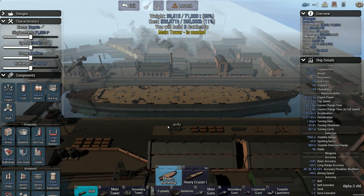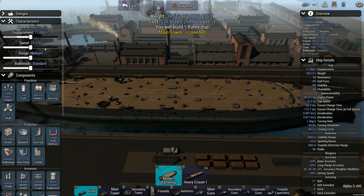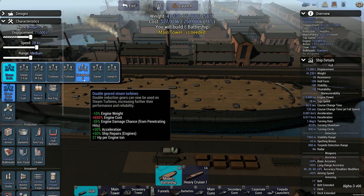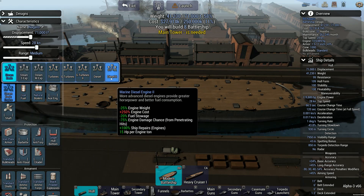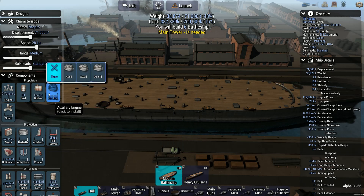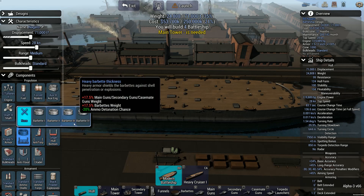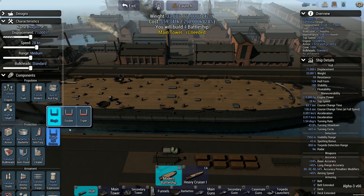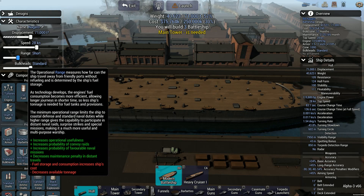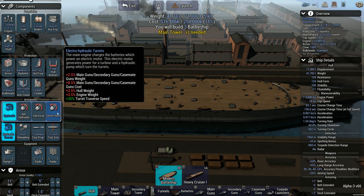Modern battleship. Oh Jesus, that's just big. So we're gonna go 28 knots, and because someone mentioned that we could shoot the cruisers and sink them — that would count — so we're going to actually try that. Make sure this guy is very well protected: anti-flood, citadel. Range is unimportant. And we're gonna go with auto-reloading and electro-hero.